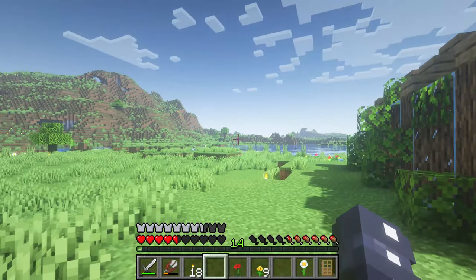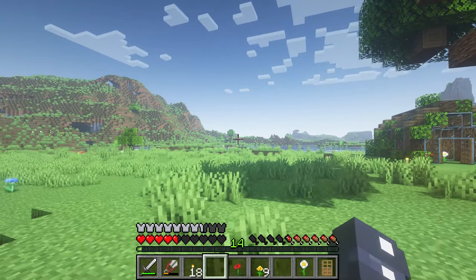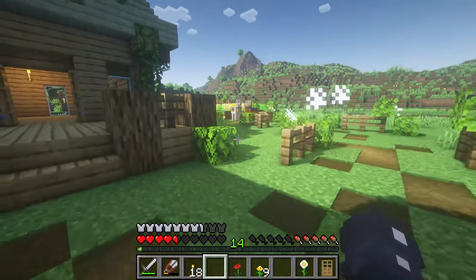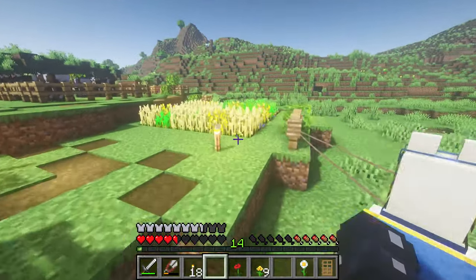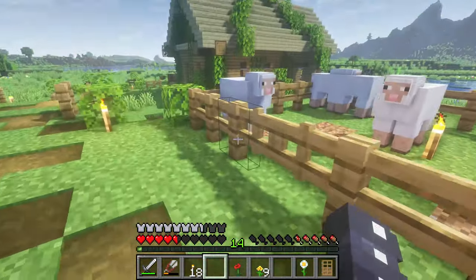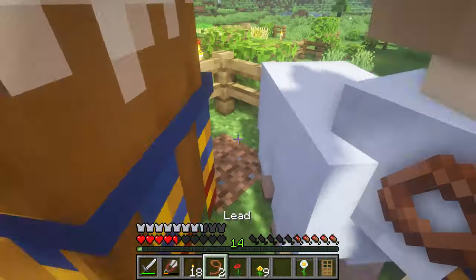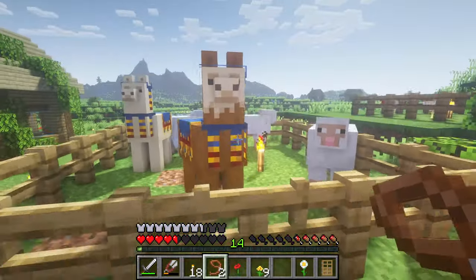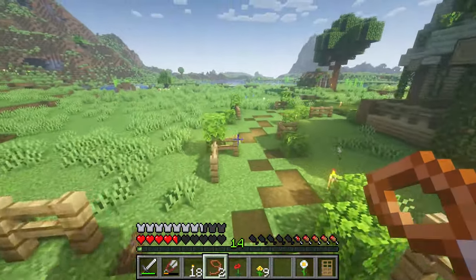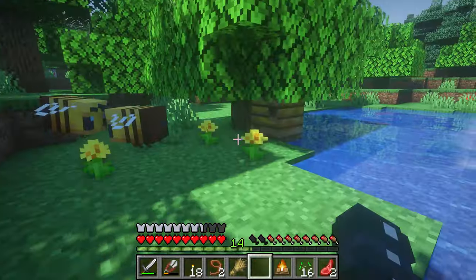So how I first wanted to go about this was just get some flowers and lure the bees back, but since the wandering trader so generously gifted us the leads and these angry alpacas, we're just going to put these guys in the sheep pen. I'll build them a place to live at some point, but they can stay there for now — they blend in so nicely I can't even tell the difference. Now we're just going to kidnap the bees!